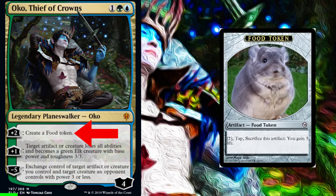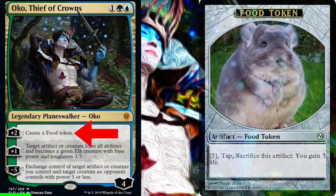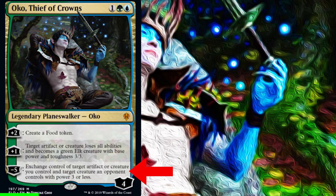A food token is an artifact that says: pay 2 mana, tap it, sacrifice it, and gain 3 life. That ability is fine, kind of whatever. And Oko's last ability is also fine — we can minus 5 and give our opponent an artifact or creature we control and steal one of their creatures with power 3 or less.